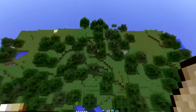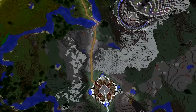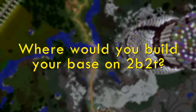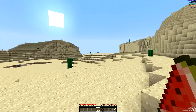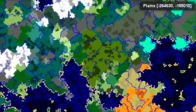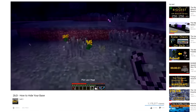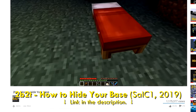Hunting down bases on 2b2t, for the most part, is all about technique. Start by thinking in the mind of a base builder. Where would you build your base on 2b2t? Probably as far as you can walk until you get bored. But some players are more strategic — they may have a location all planned out at specific coordinates, or have even taken advice from one of my previous videos, 'How to Hide Your Base on 2b2t.'